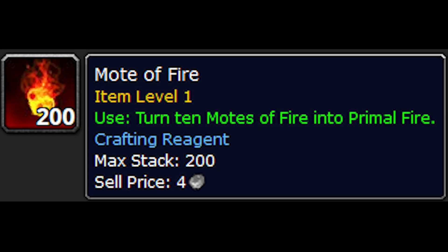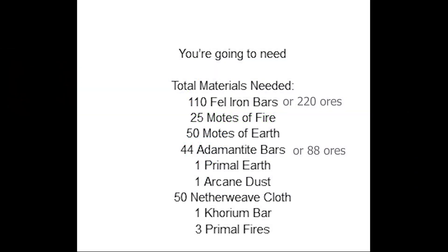If you want to make Primal Fires, you can see the tooltip of Motes of Fire says that you can simply right-click them and merge 10 of them into a Primal Fire. You'll also need 50 Motes of Earth, 44 Adamantite Bars, 1 Primal Earth, 1 Arcane Dust, 50 Netherweave Cloth, 1 Corium Bar, and 3 Primal Fires. The Motes of Fire and the Primal Fires are separate.